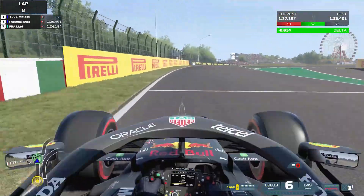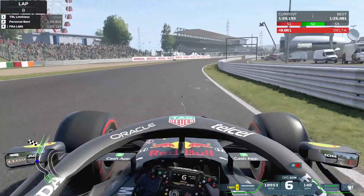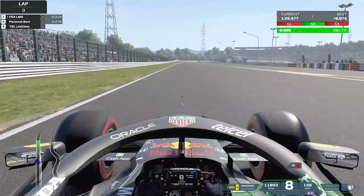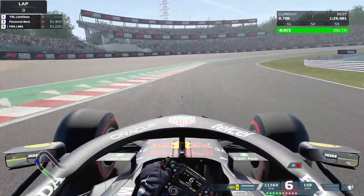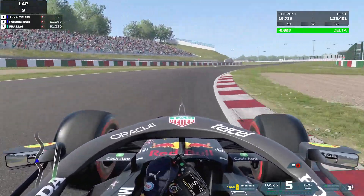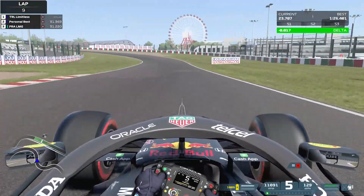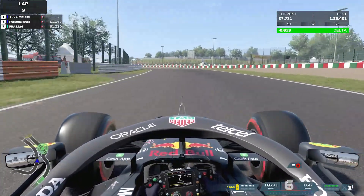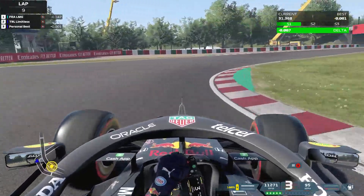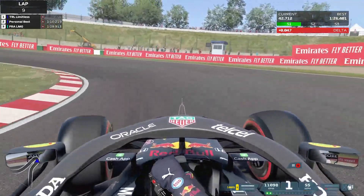DD here and we are back on F1 2021, continuing with our hot lap and setup series, this time arriving at Suzuka. As always, just glossing over the first lap and then dissecting it for the second one. I can't believe I've actually gone this far into a hot lap and setup series, mainly because I've just enjoyed this game so much. I really hope you've found these videos useful — I will be doing a lot more tutorial and tip videos in the future, along with a mastering series per track. Thank you so much for the support on the channel.